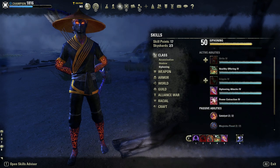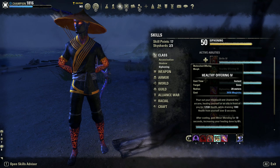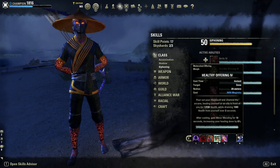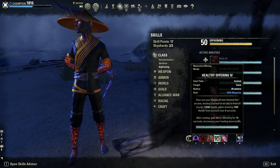Next up is Healthy Offering — this is our main burst heal and, in my opinion, one of the strongest burst heals in the game. I think it's even stronger than Honor the Dead, which is just ridiculous. It heals for so much and you don't even need to worry about the health drain — it's barely noticeable. You also get minor mending when you cast it. You can also spam it unlike Rally, so I really don't see the point of having Rally if you have a spammable burst heal on your other bar.